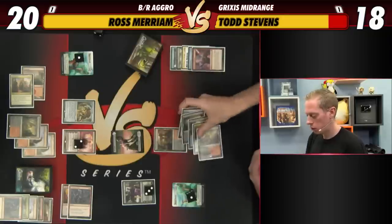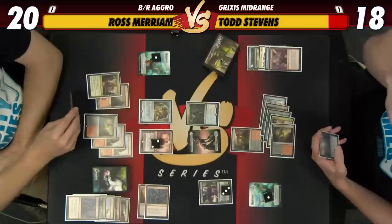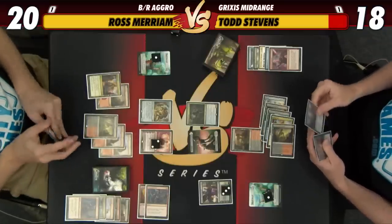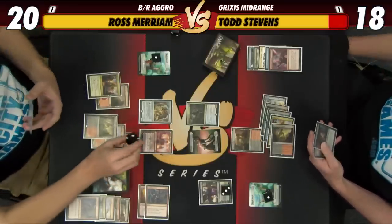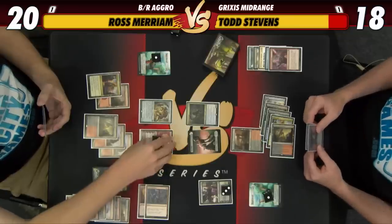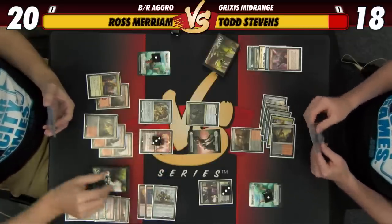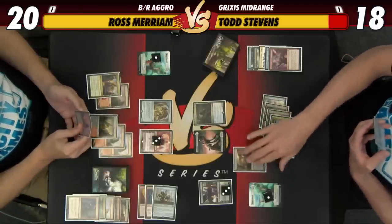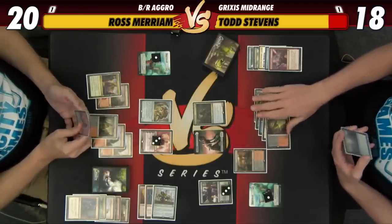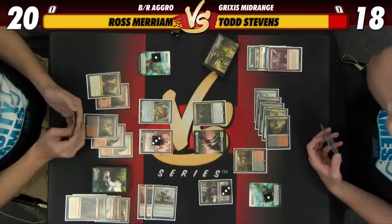I could just jam Scarab God here but I kind of want to just have Ross exile a creature and then hold up another removal spell. But this line is not good at all against Hazoret or even just a Phoenix. I think it's best just to get the Scarab God down. Probably just best to get Scarab God down. Plus Chandra to exile — I don't think that actually does anything because I have a Chain Whirler in my graveyard that Todd can bring back with the Scarab God.